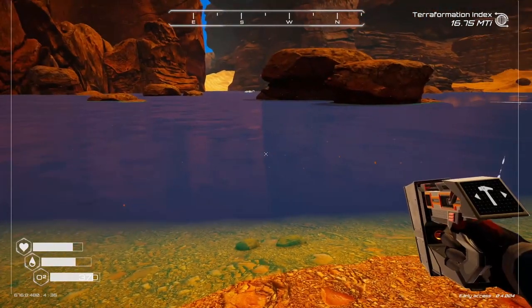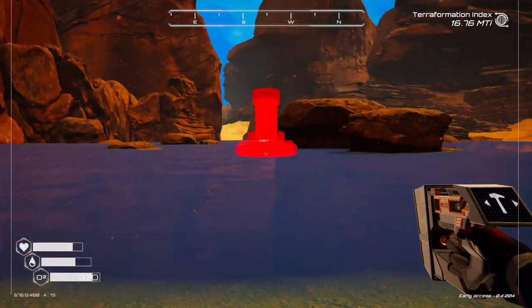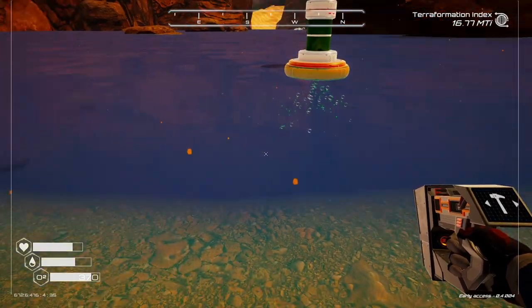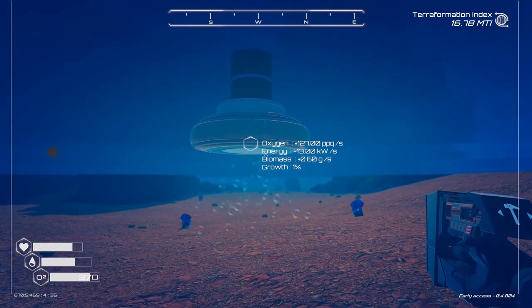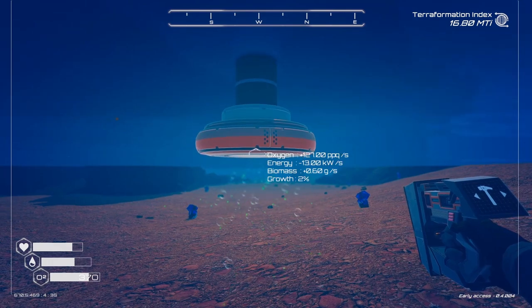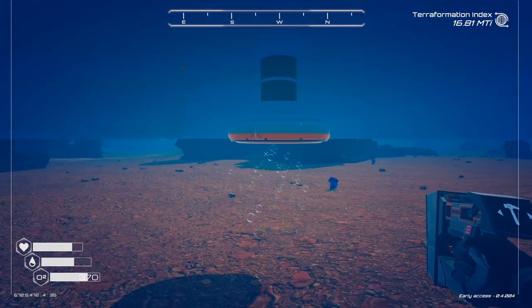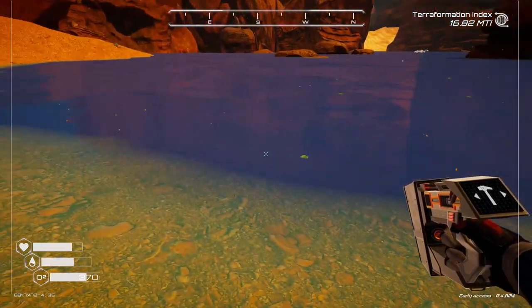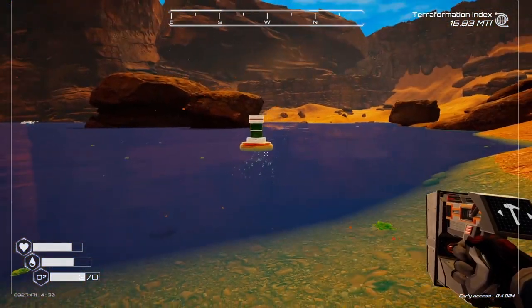We're gonna set the algae generator. I don't know if it needs to be on the edge or — I guess we'll put it right there and see how that goes. Okay, it's putting stuff into the water. One percent growth. It's generating a hundred and twenty-seven oxygen. Probably going to want to make more of those because we're going to need a lot of algae. You can see it starting to grow on the surface here, and I have a feeling after it gets to a certain size, we'll be able to harvest it.